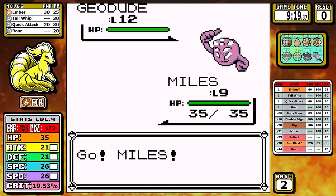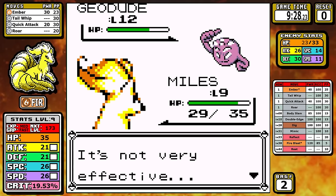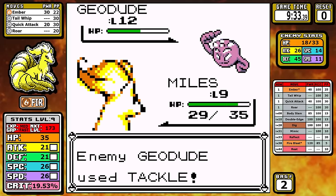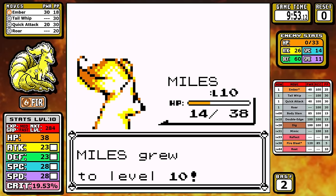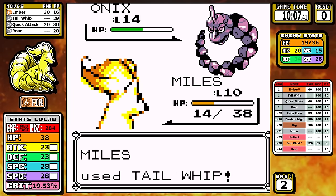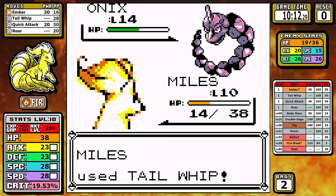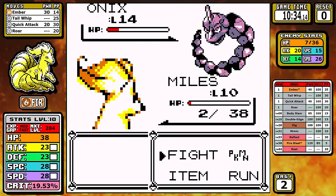Overall this fight is pretty simple — you just go straight Ember on the Geodude. Tackle is not preferred; you'd love it to use Defense Curl since you're using a special move. I actually get really unlucky — it goes for Tackle a lot, and I take quite a significant amount of damage. But when we take it out, we get to the key thing: Ninetales' high speed means we outspeed the Onix, and since we have Tail Whip, we can control the damage. We keep it slow and steady, and even though we go all the way down to 2 HP, I'm still able to come out with the first badge — no resets.